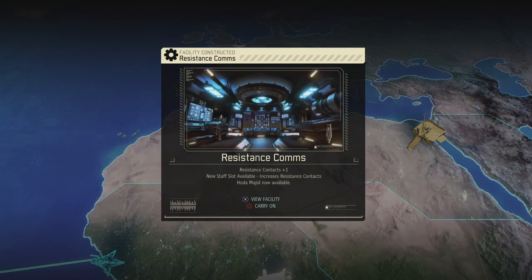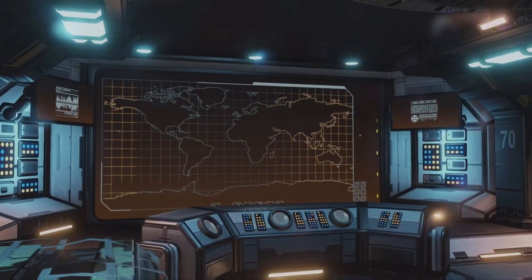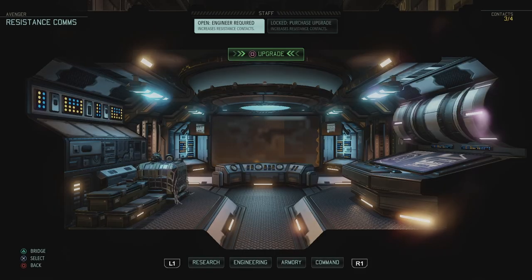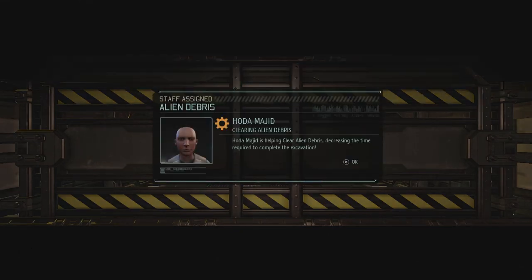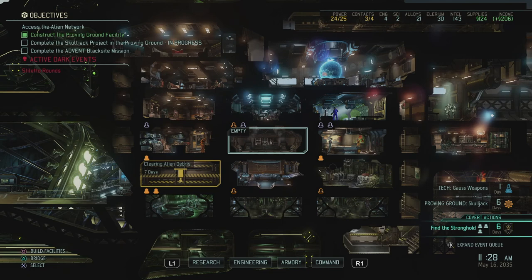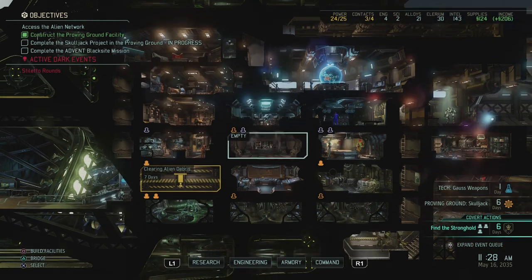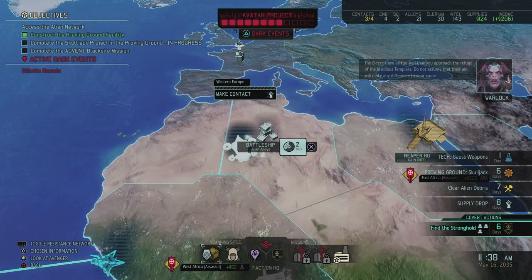Resistance Comms — yep, there we go. So we can now make an extra contact. Let me just view the facility for a second for a quick tour. Let's check — Resistance Communication, it's good that we can. But we can use that engineer to start excavating the left side even quicker, so let's put Hoda in there as well. Now that is done in seven days. We still have at least one open slot over here and I think I should probably put an Engineer/Workshop in there once I can do that. But we're also running out of power again so upgrading the Power Relay is probably going to be the better idea here.